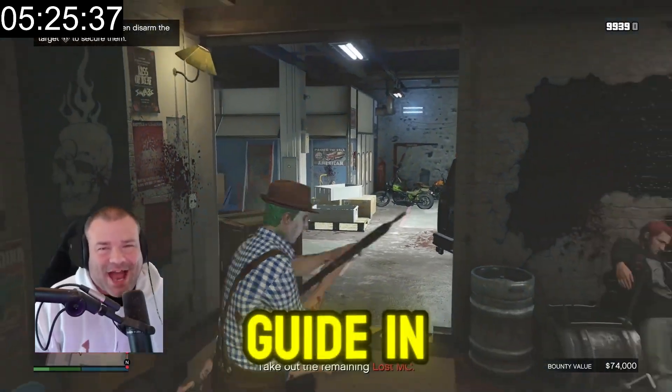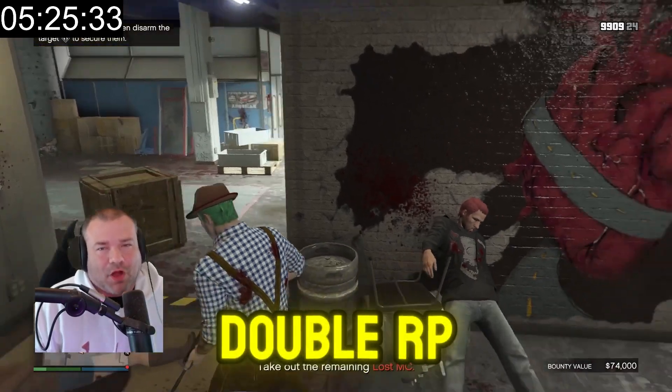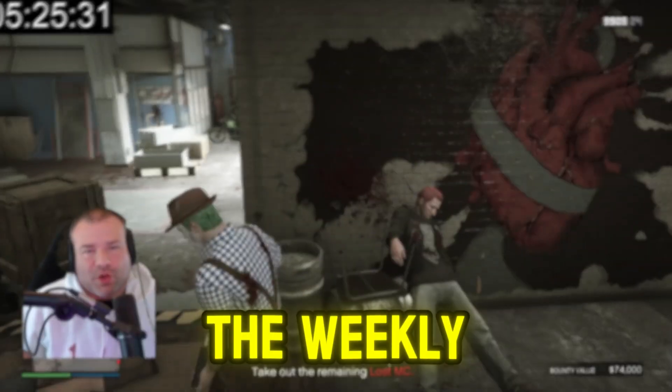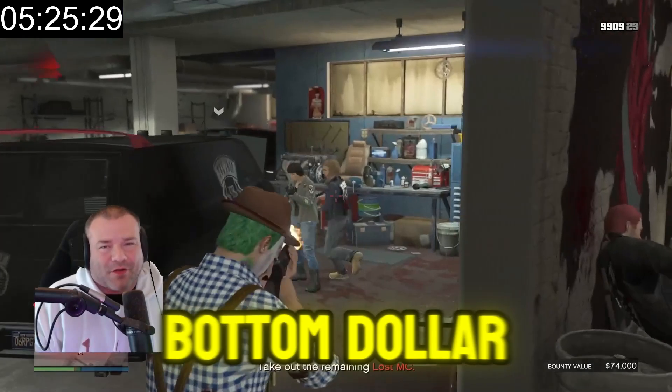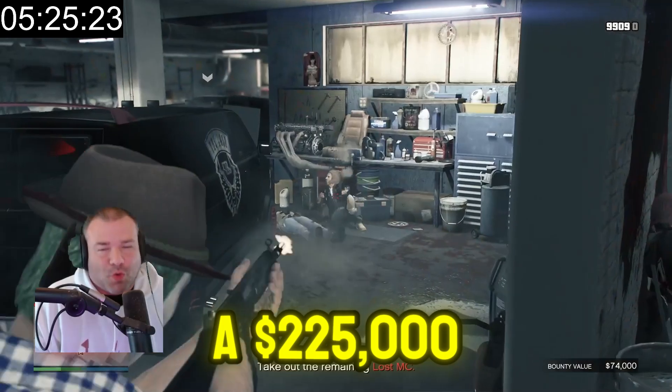This week's fast cash guide in GTA 5 Online using the double money and double RP from the weekly update for the Bottom Dollar Bounties bail enforcement targets, and how to earn $225,000 an hour.